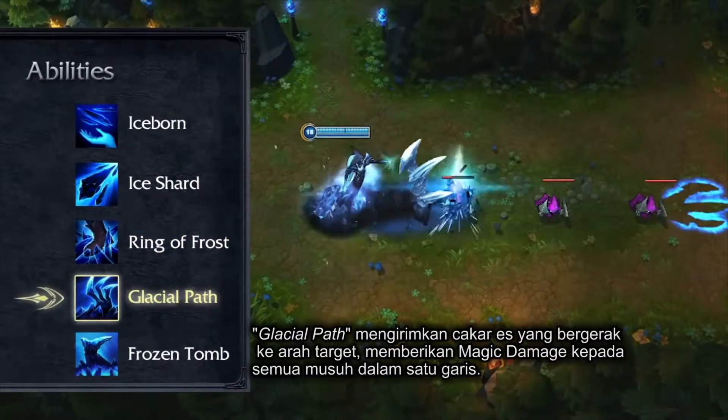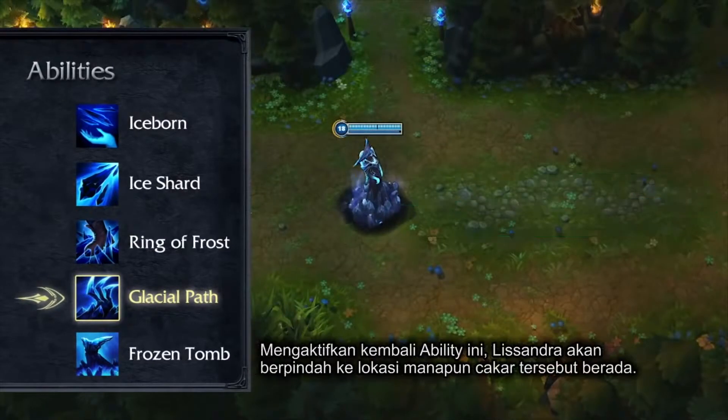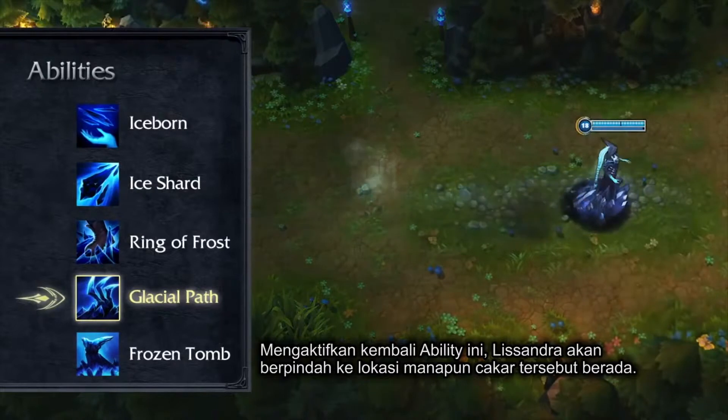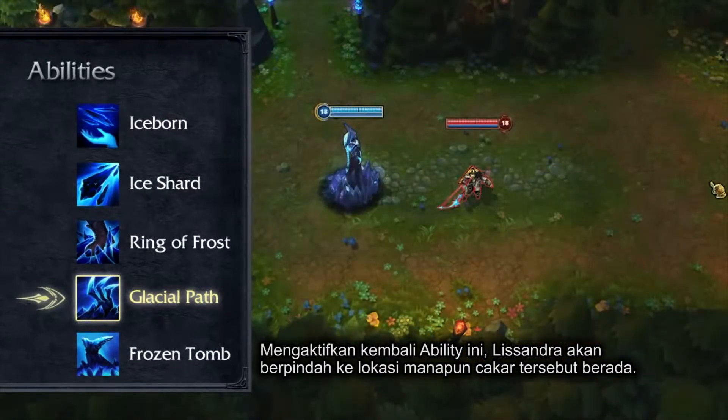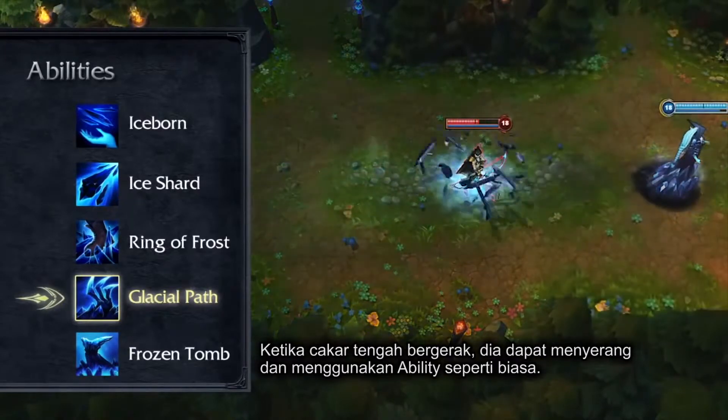Glacial Path sends an Ice Claw flying in the target direction, dealing magic damage to enemies in a line. By reactivating the ability, Lissandra can teleport to the Claw's location at any point along the path. While the Claw is in motion, she can attack and cast spells freely.